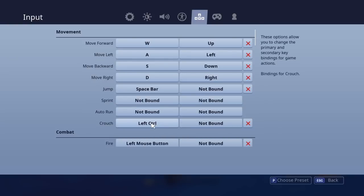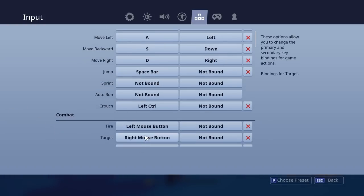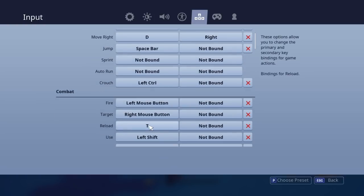Crouch is left control, which was C but I changed one of my binds to C. Fire is obviously left mouse button and target is right mouse button. Reload is T because I want to find a use for R since it's a lot closer to E. So it's easier to use R and move reload to T than it is, if you've got small hands, to reach from E to T to build something or use something.